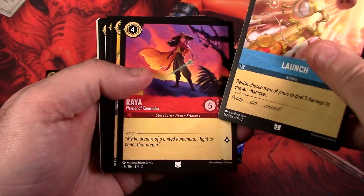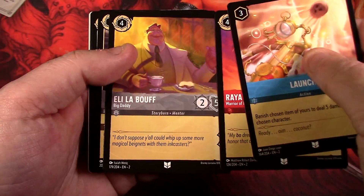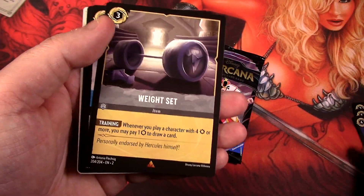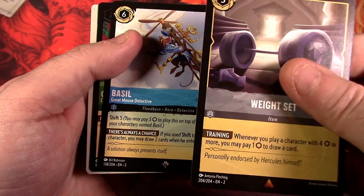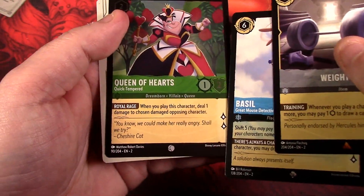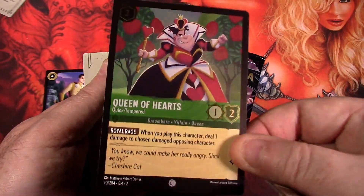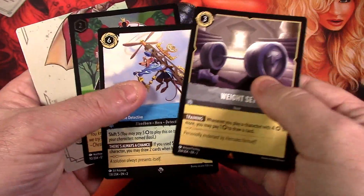In this pack we got Launch, Rhea, and Ellie as commons. We got a Weight Set, which is a rare, and we got a super rare which is Basil. Our foil is Queen of Hearts — it's hard to notice but there is a foil. So we got a super rare out of this one.